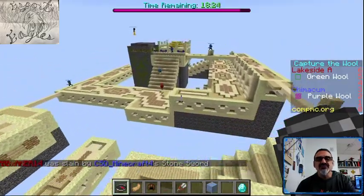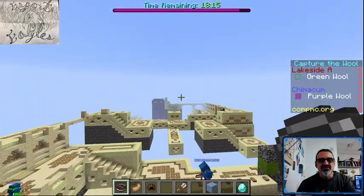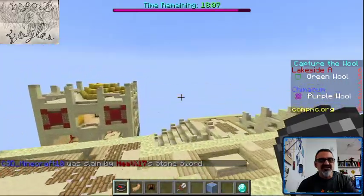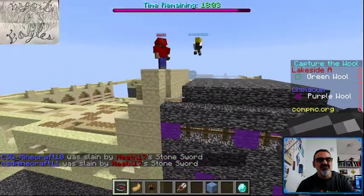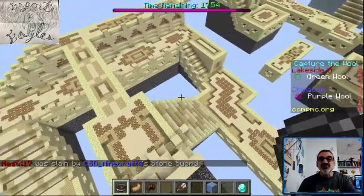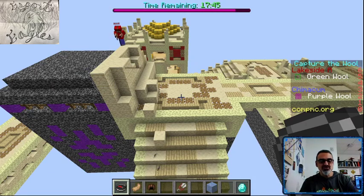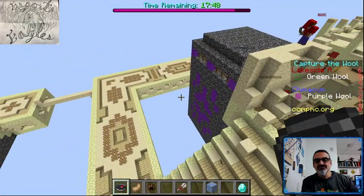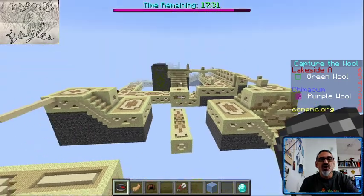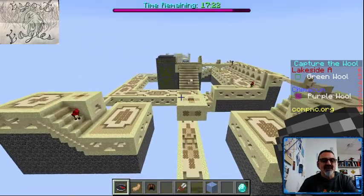So they got off to a fast start. If you're new or just joining us, what has to happen is teams have to make it all the way to their side with their wool in order to win. They have to come all the way back to a room over here, and if they place the purple wool from the other team, they win that match. Best two out of three matches wins the game. We learned that if you take the wool out of their wool room and run towards your home zone but don't place wool, it doesn't count. You have to place wool along your way home, because if they kill you before you reach home, the team that placed their wool closest to their home base will win that round.